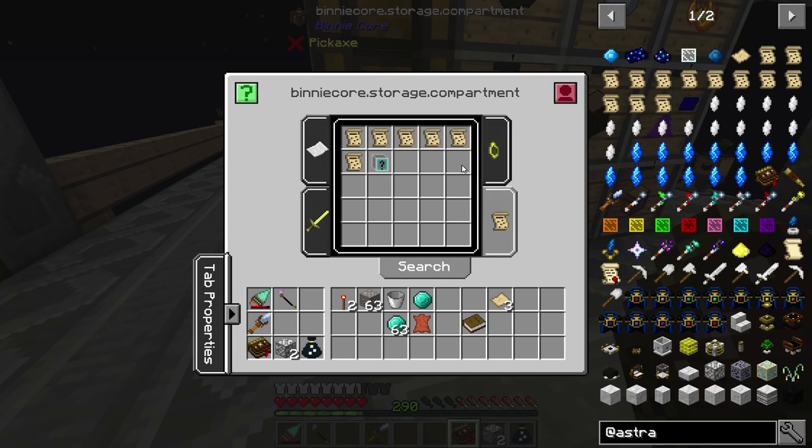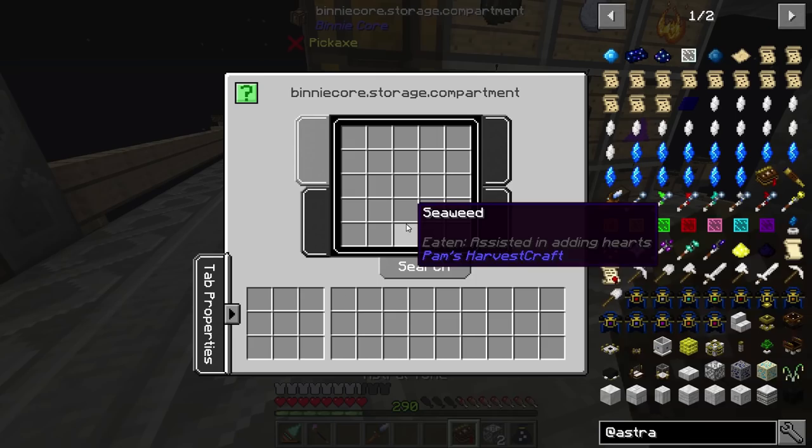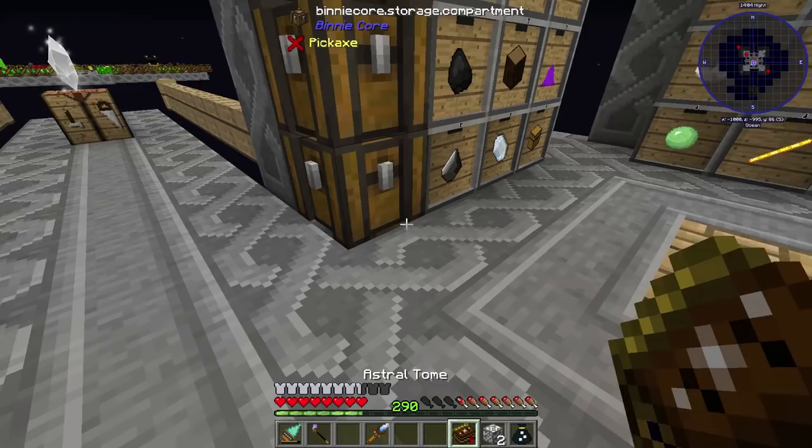I have these constellation papers in here — these are the ones I found in loot bags. I'm going to shift right-click and throw those in there to keep them stored. We got a good start there, so we have our book now.